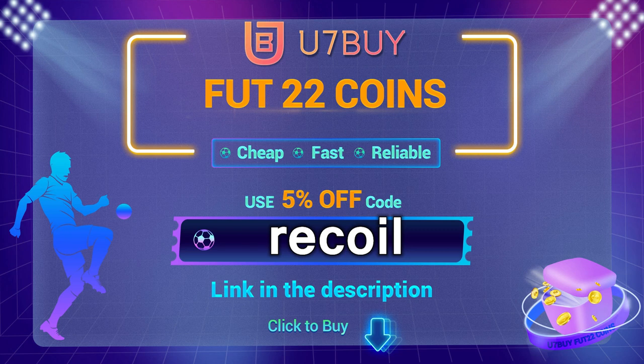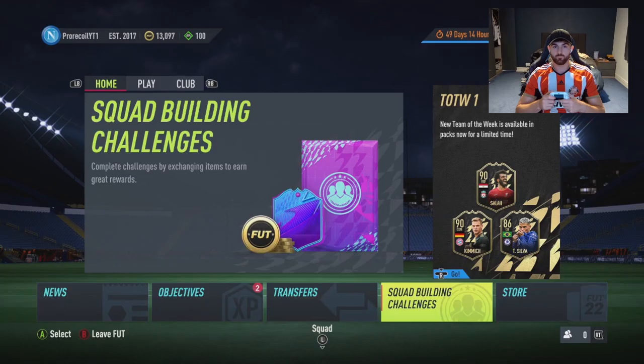If you want to buy any FIFA 22 coins, make sure to check out U7Buy in the description and use code 'recoil' for five percent off. We're back and I'm going to be showing you how to make your first 100k on FIFA 22. Please check out the coin sponsor - they're a great deal of help.